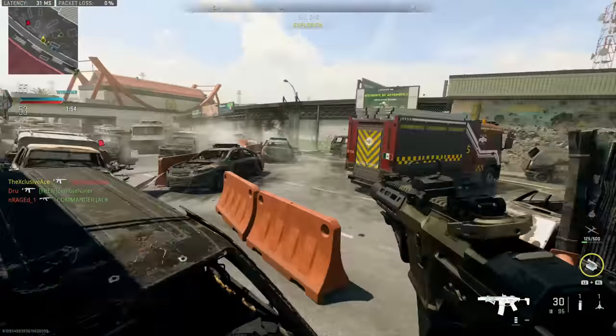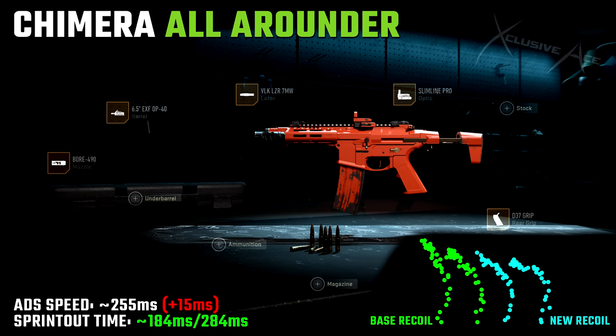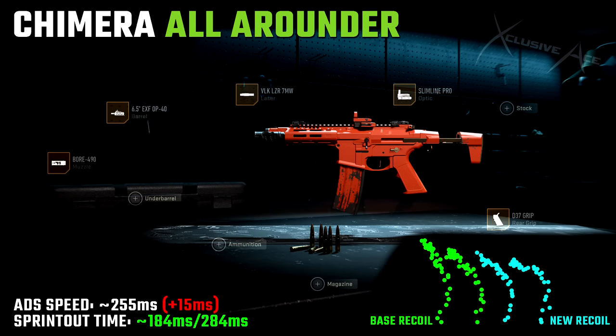My first recommended build is the all-arounder, which I'd recommend most often. We're using the OP 40 barrel, the Bore 490 muzzle — which seems to help best with this gun's recoil — the VLK Laser 7 milliwatt, the Slimline Pro optic, and the D37 rear grip. The recoil is noticeably more accurate than the base gun, aim down sight speed stays decent at 255 milliseconds, and sprint-out time is improved by about 10%. In close quarters, make sure you're landing that headshot for that ridiculous time to kill potential.